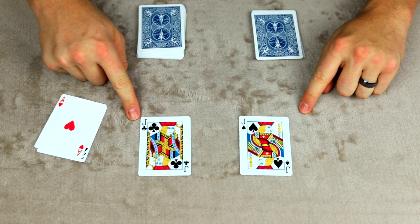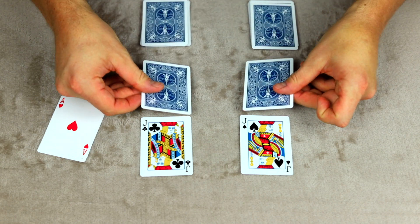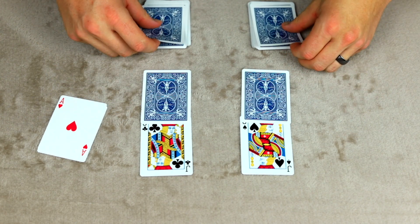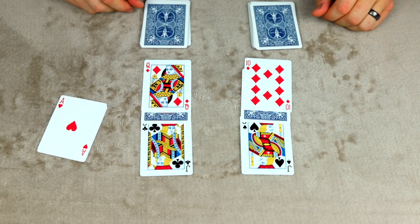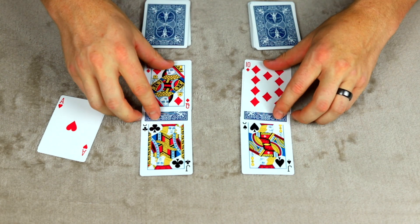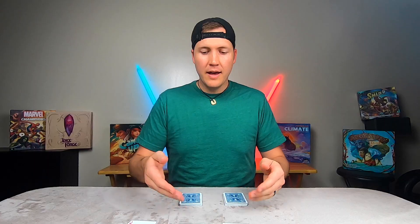In the case of a tie, there are two different variations you can play: the single-card variation or the three-card variation. In a single-card variation, each player takes their top card and places it face down, then reveals the second card to determine who is the winner. In this case, the queen beats out the ten, and all cards go to that player's discard pile.